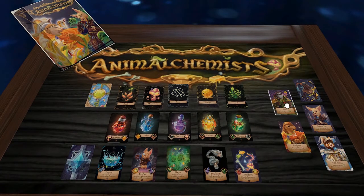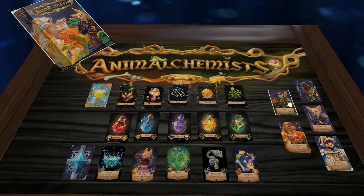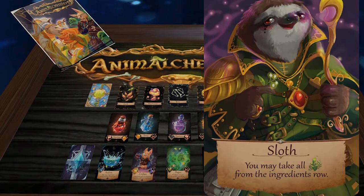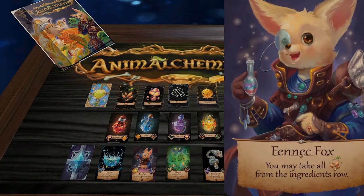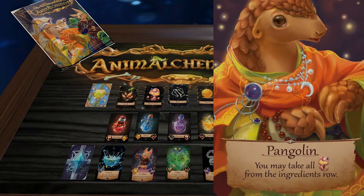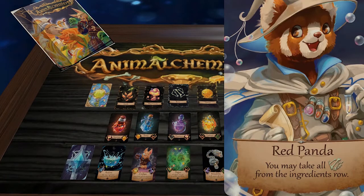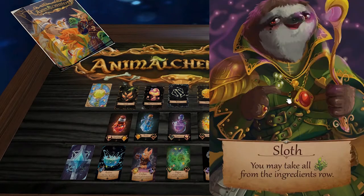When playing Animal Chemists, you choose between five different character cards. We have the Sloth, the Honey Badger, the Fennec Fox, the Pangolin, and the Red Panda. They each have a different ability, allowing them to take all of a certain type of ingredient.